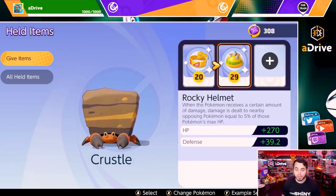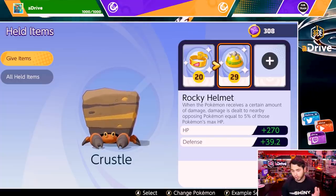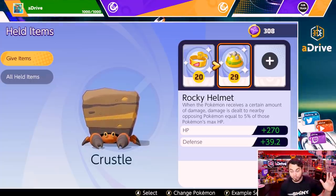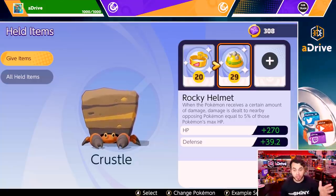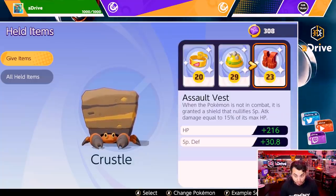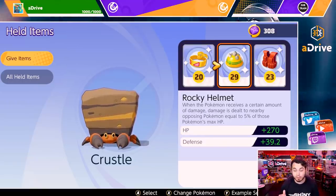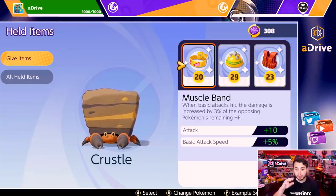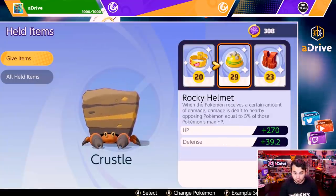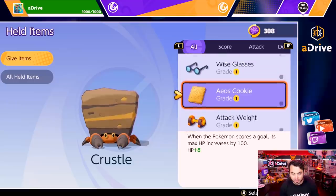You can take an item from level 1 all the way up to level 30. Look at the buffs on my Rocky Helmet — I receive 270 HP and almost 40 defense buff to my character by holding a level 29 Rocky Helmet. That's a massive buff from a statistical perspective. You're able to get these massive buffs by just paying money right now, because it's going to take a while to grind all these up. With $100 spent, my items are at levels 29, 23, 20, 25, 20, and 7.